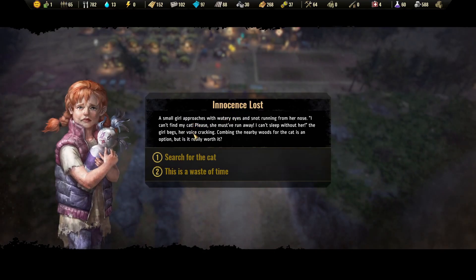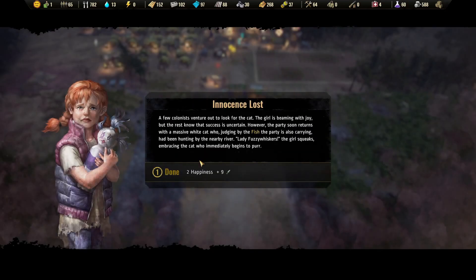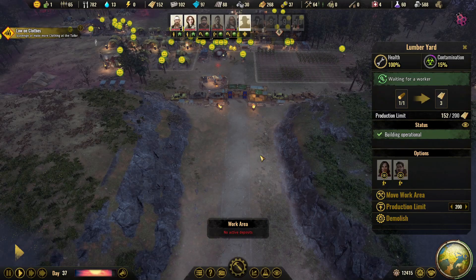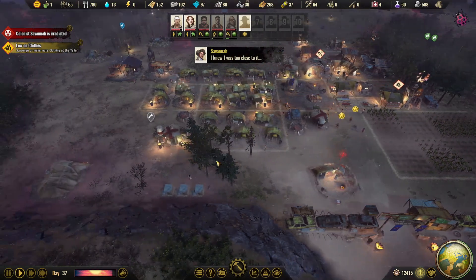A small girl approaches with watery eyes and snot running from her nose. 'I can't find my cat — please, she must have run away. I can't sleep without her,' the girl begs, her voice cracking. Combing the nearby woods for the cat is an option — let's search for the cat. A few colonists venture out. The party soon returns with a massive white cat who, judging by the fish they're also carrying, had been hunting. 'Lady Fuzzy Whiskers!' the girl squeaks. Happiness and extra food — that makes it worth it.